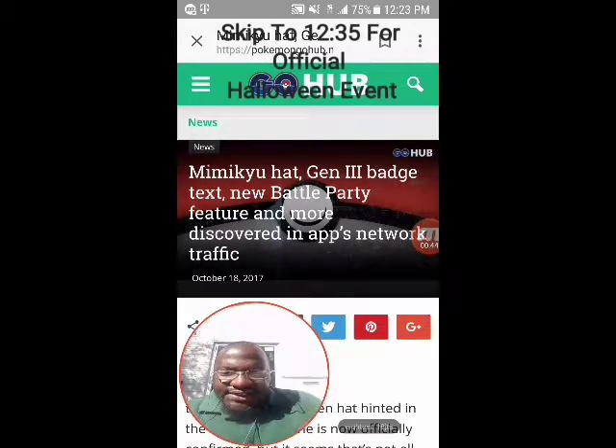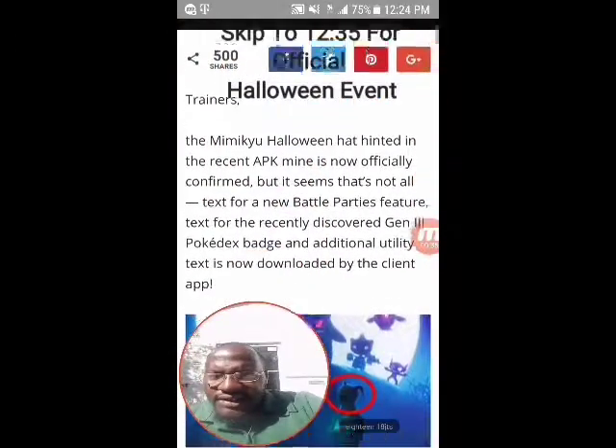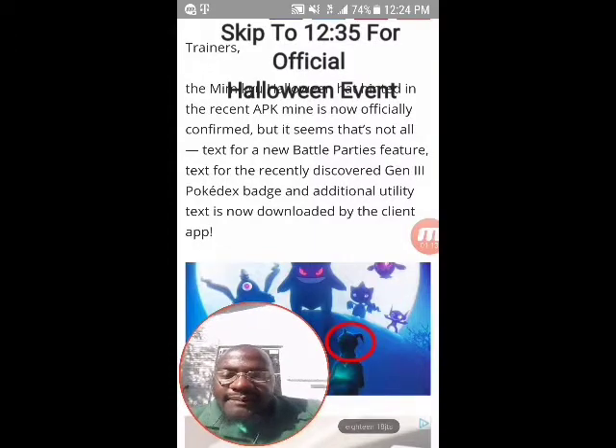It says here: 'Mimikyu hat, gen 3 badge text, new battle party feature and more discovered in app network traffic.' Trainers, the Mimikyu Halloween hat hinted in the recent APK mine is now officially confirmed. It seems that not all text for the new battle parties feature, text for the recently discovered gen 3 Pokedex badge, and additional utility text is now downloaded by the client app.